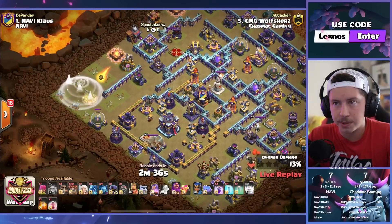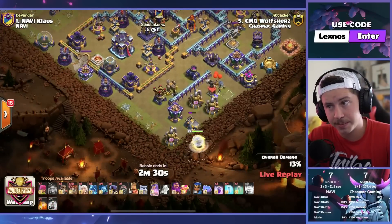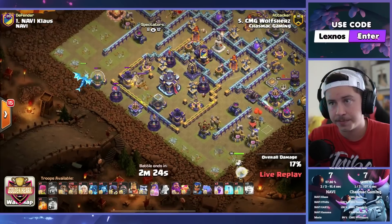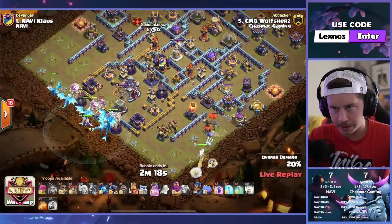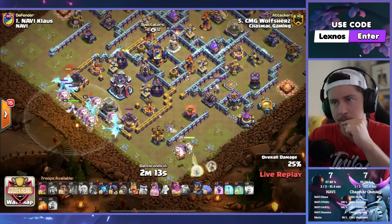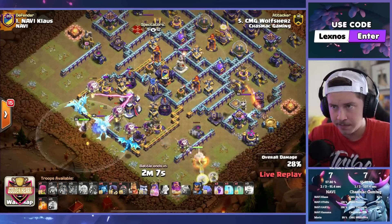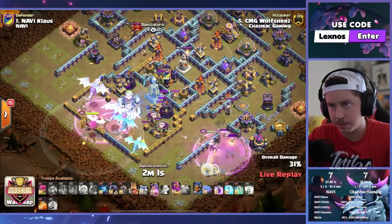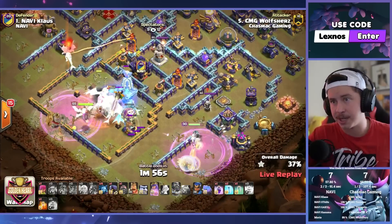As soon as queen gets the storage — actually we don't even let her get the storage. We go ahead and recall right away. Drop her down on the bottom side. Use the last healer on her as well. Warden on air mode with the Phoenix. E-Drags are in toward the storages. Queen picks up the air defense. E-Drags have to go to the town hall — wake it up right there. Might as well start freezing, and we do. Rage. Pop a really late warden ability — the latest you can. Boom, pops it right there. Everybody's safe as the town hall blows up.